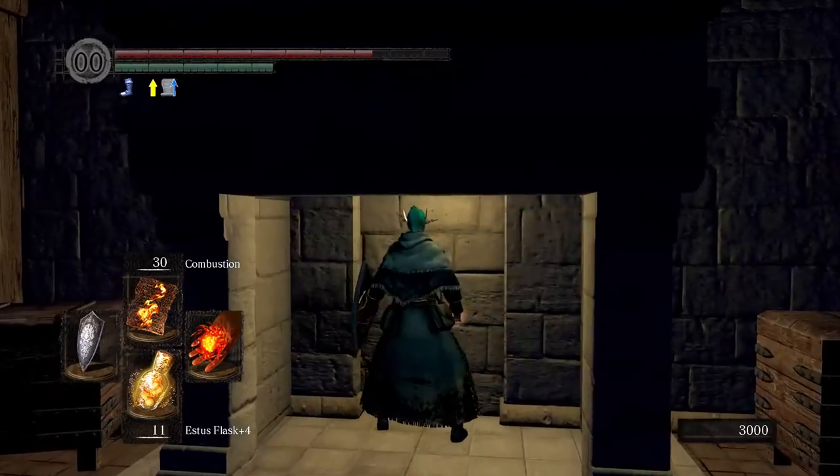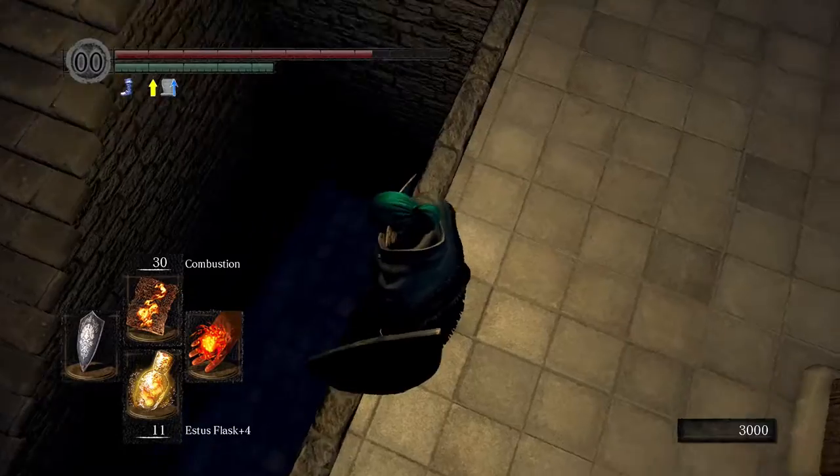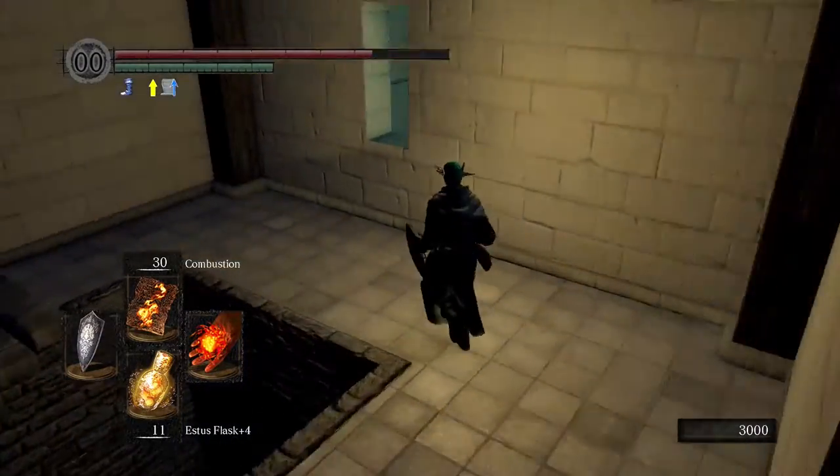However, at the back here there is a fireplace which is an illusory wall, so you can punch it, roll through it, or hit it with a weapon — whatever you like — and step through.